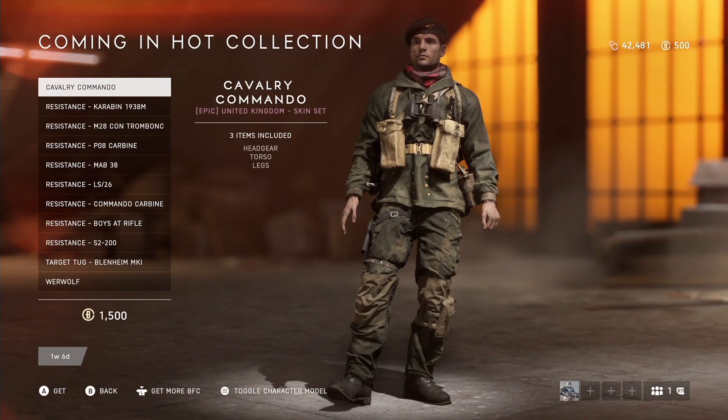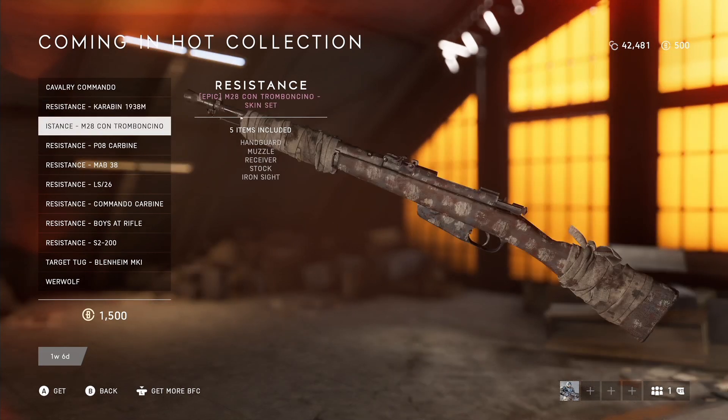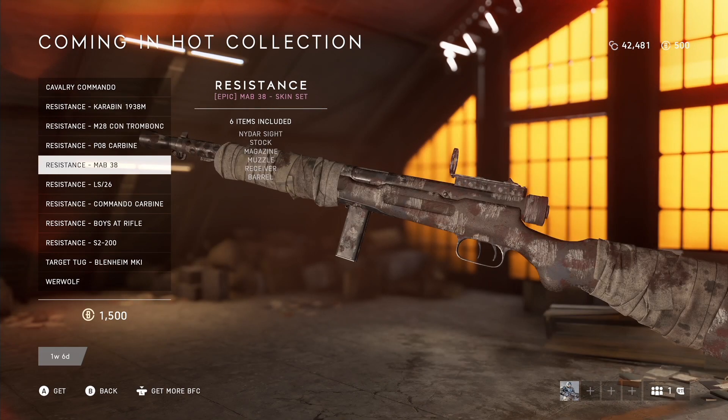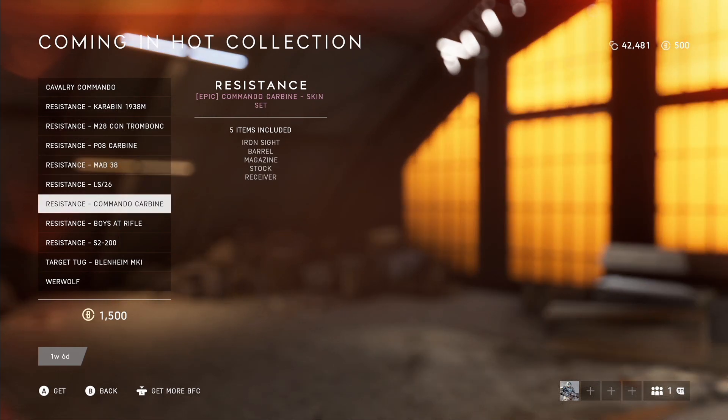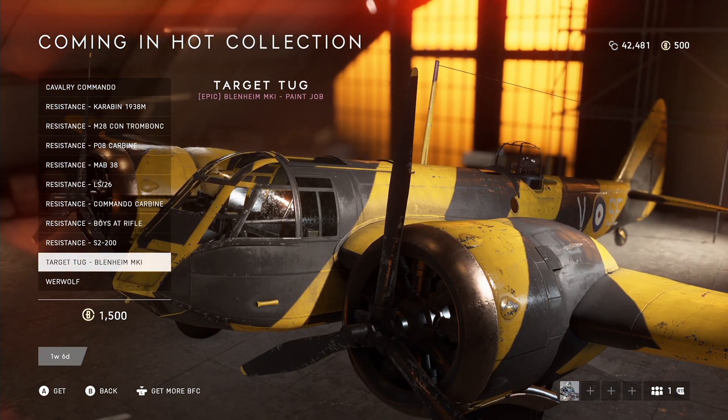Unfortunately, with this armory update only came one new cosmetic bundle, and that is the Coming In Hot collection. This is available right now for the next two weeks for 1500 Battlefield Coins. This includes two epic outfits — one for the UK and one for the Germans — eight epic weapon skins, and one epic plane skin.